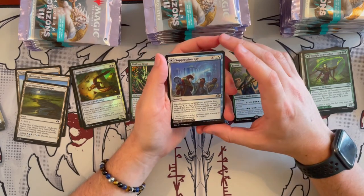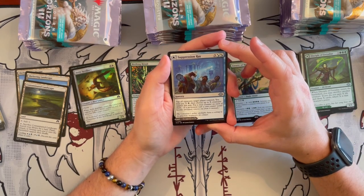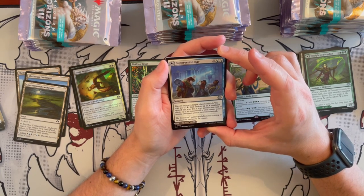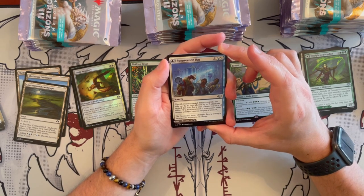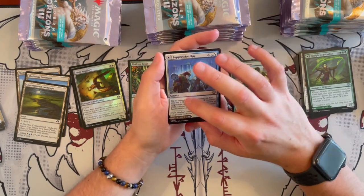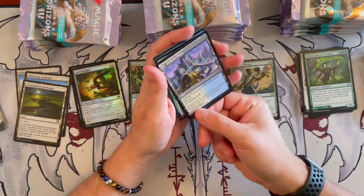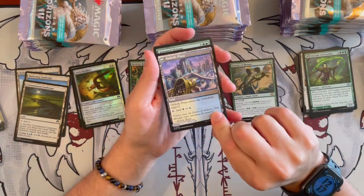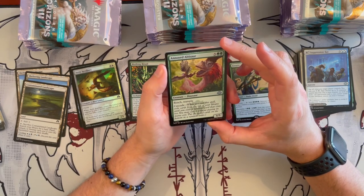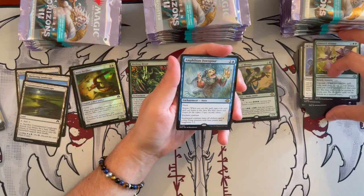Then we have Suppression Ray — the Azorius double-sided card. Tap all creatures target player controls. You may pay X energy, then choose up to X creatures tapped this way and put a stun counter on each. It's not bad, but it's a bit expensive since you have to use energy and it costs 5. Then the Orzhova Plaza on the back. Then we have Annoyed Altisaur — a 6/5 or 7/7 with Reach, Trample, Cascade. Just a big dumb Cascade creature.